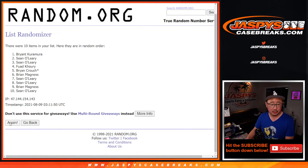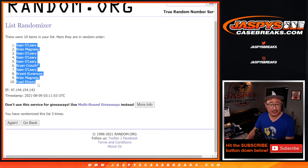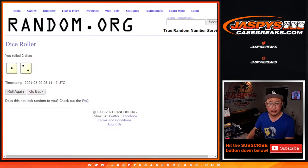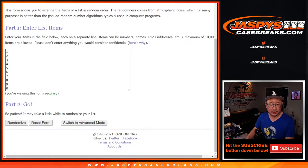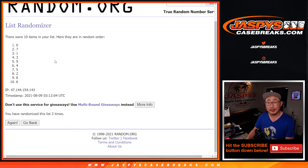One and two. Two and three. Easy. We got Sean down to Fuad. Three times for the numbers. One, two, and three. After three times we got eight down to six.